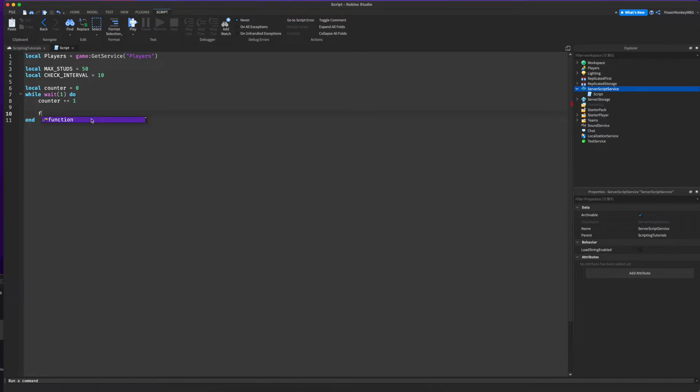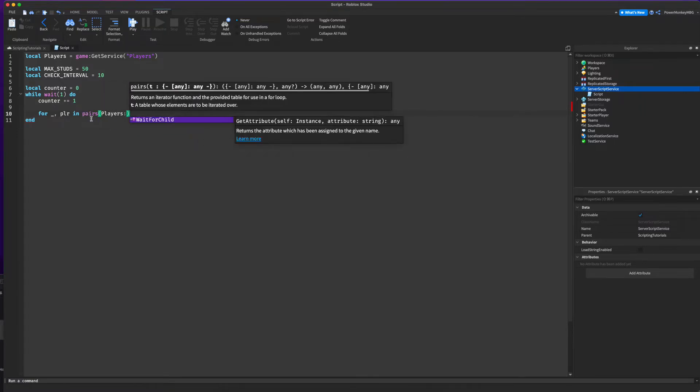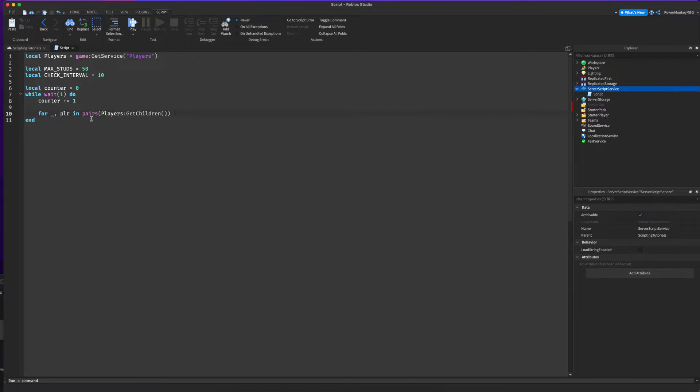We're going to do for underscore — because we don't care about the index — comma plr for player, and then in pairs(players:GetChildren()) do. Then we're going to want to check if the player's character is loaded.